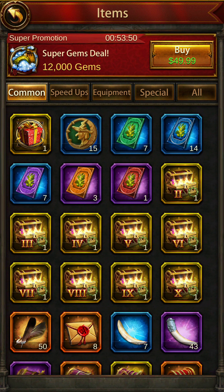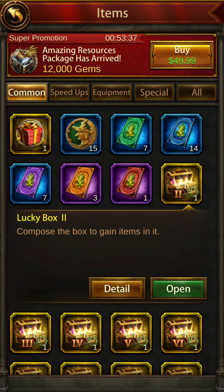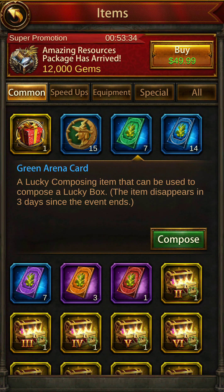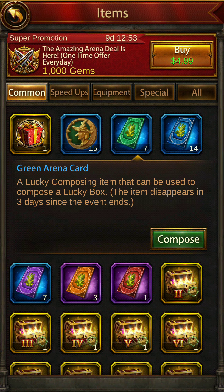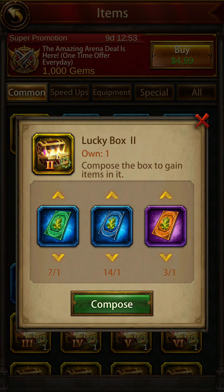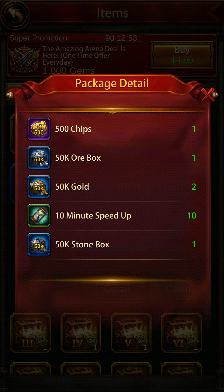Moving on to Lucky Box 2 — take a screenshot of the items in this box. The combination you need is green, blue, and orange. Box 2 gives you chips, resource, gold, speed ups, and a bit more resource. Specifically, 10 minute speed ups times 10, which is like 100 minutes of speed ups, along with some chips.